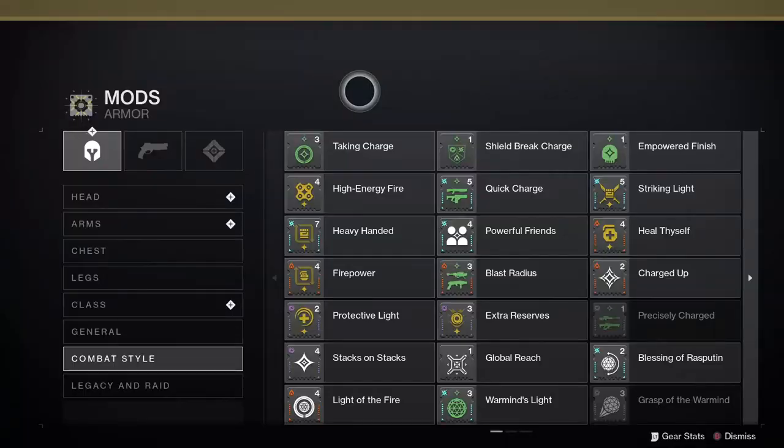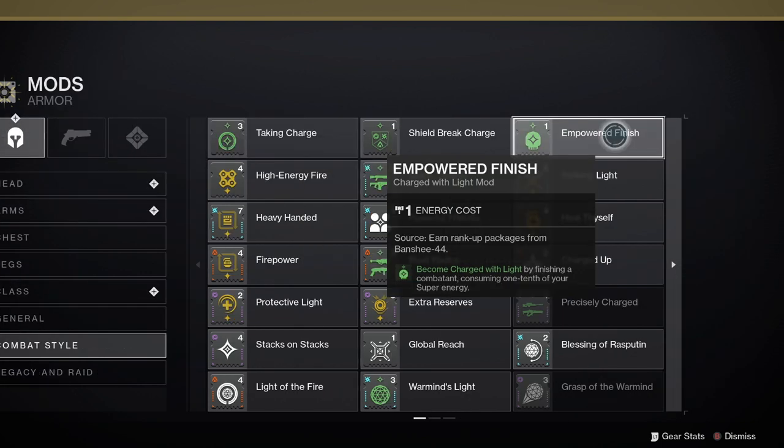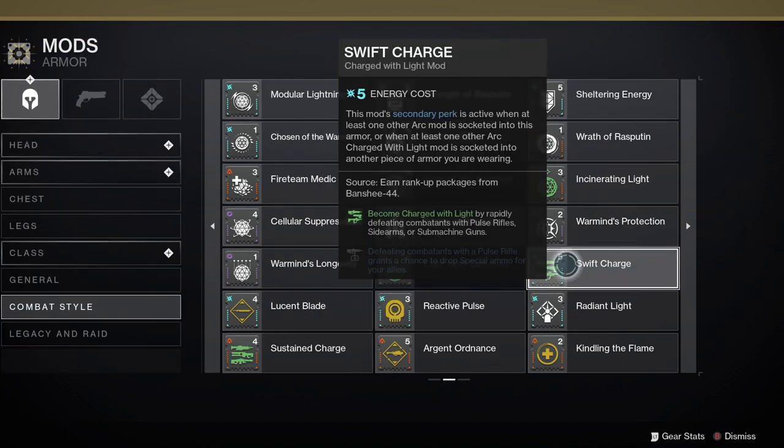Here are some of the best mods that help you gain charge with light. Taking Charge: become charged with light by picking up orbs of power. Empowered Finish: become charged with light by finishing a combatant, consuming one-tenth of your super energy. Sustained Charge: become charged with light by rapidly defeating combatants with auto rifles, trace rifles or machine guns.